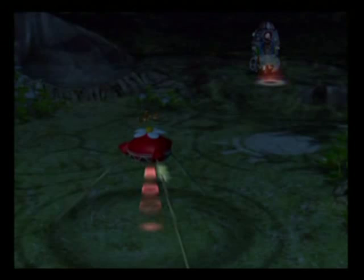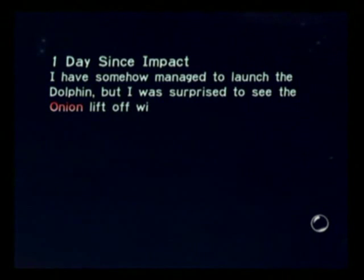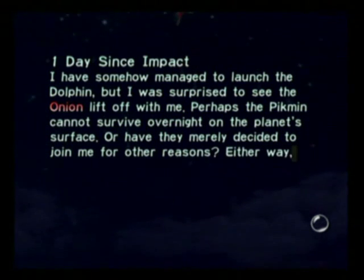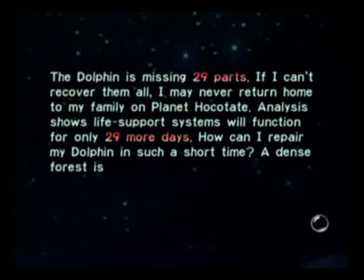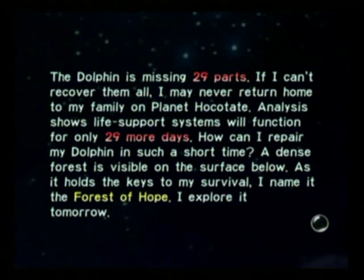Come on, get in. There we go — time for blast off! And... wait... the onion's taking off as well? It can fly! Olimar's log: 'One day since impact. I've somehow managed to launch the Dolphin, but I was surprised to see the onion lift off with me. Perhaps the Pikmin cannot survive overnight on the planet's surface, or have they merely decided to join me for other reasons? Either way, it seems they will help me again tomorrow. The Dolphin is missing 29 parts. If I can't recover them all, I may never return home to my family on planet Hockitate. Analysis shows life support systems will function for only 29 more days. A dense forest is visible on the surface below — I shall name it the Forest of Hope. I explore it tomorrow.'